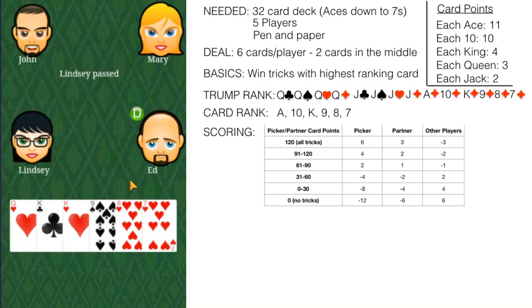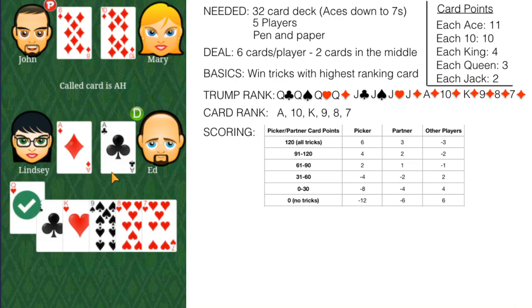I'd only pick if I had a very high value hand. I don't have any aces or tens, so I'm not going to pick here. John picked this round — the call card is the ace of hearts. We don't have an ace of hearts, so we cannot be John's partner; that means Lindsay, Ed, or Mary is John's partner. We'll lead with the queen of hearts — a safe bet — and we won that trick. We lead with the king of clubs next.